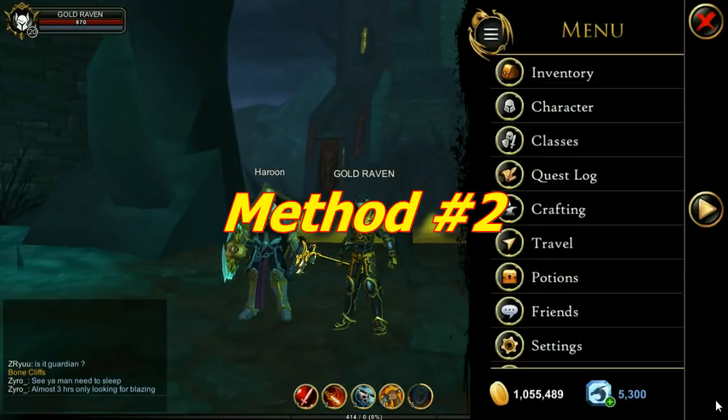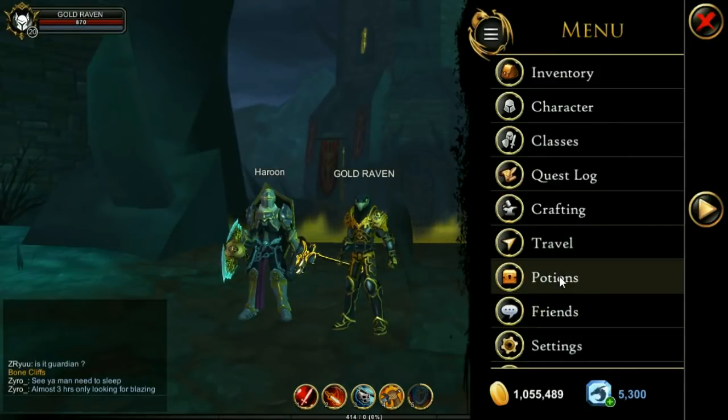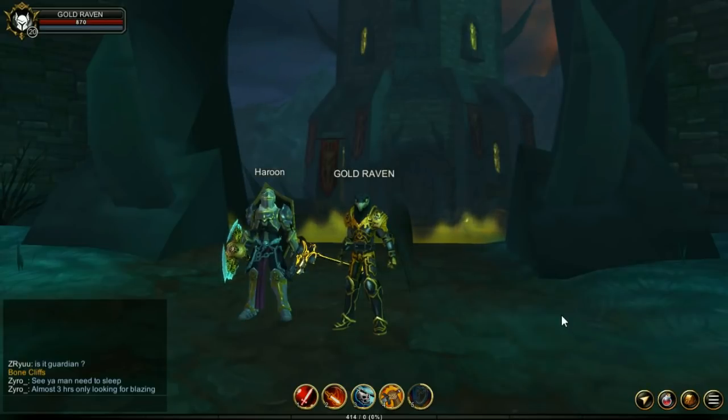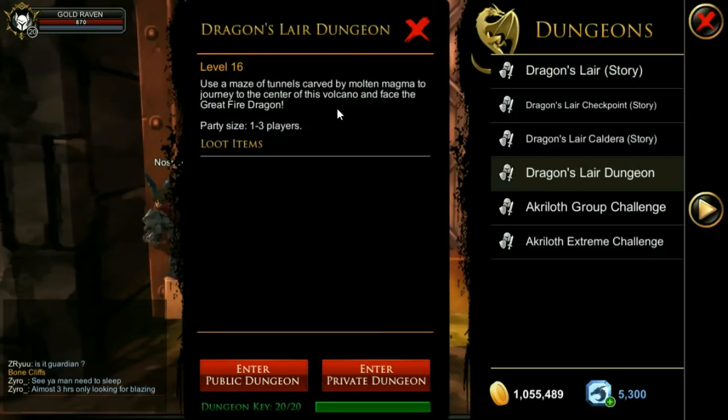I'll show you what I did to get to level 20. Go into the main menu, you see Potions. Click on the XP boost. This lasts for 20 minutes, costs 100 DC, and it gives you a 50% boost to your XP gained.